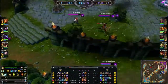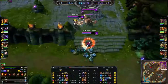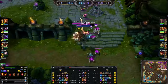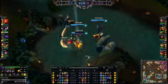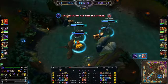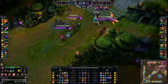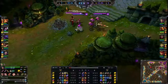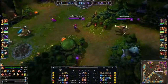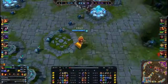Blue team trying to make the push — pushing up all the lanes, farming all the jungle creeps, just getting map dominance. All purple members basically stuck in the base right now. Not really much to say at this point. Warwick is AFK. Annie and Draven between them have fifteen deaths and two kills — only one of which is Draven's.